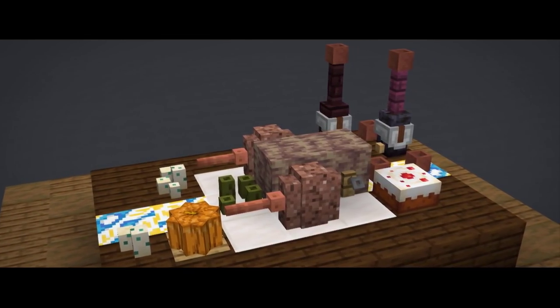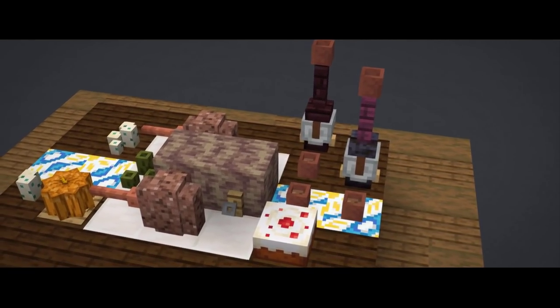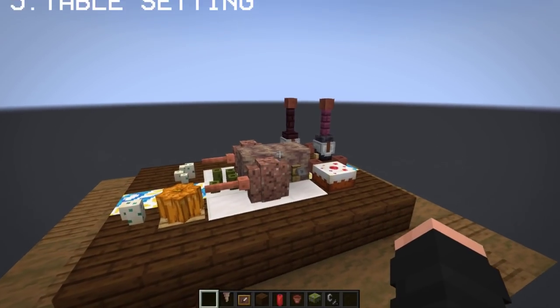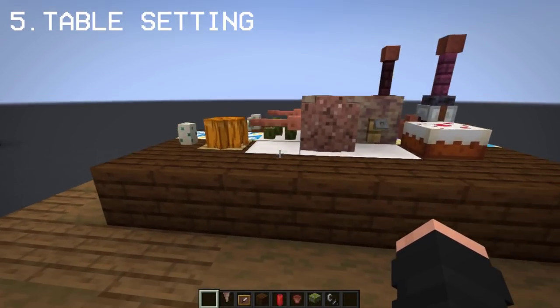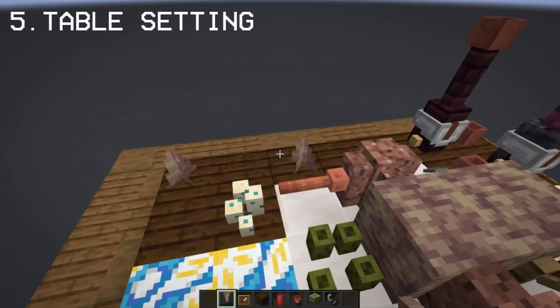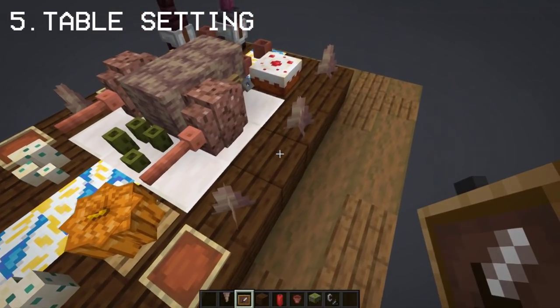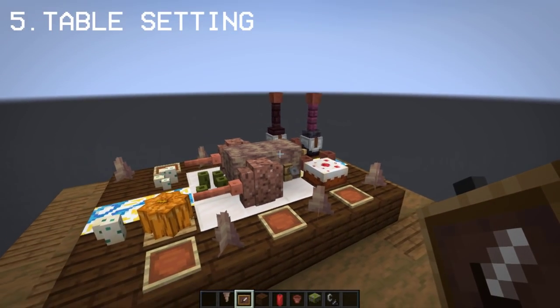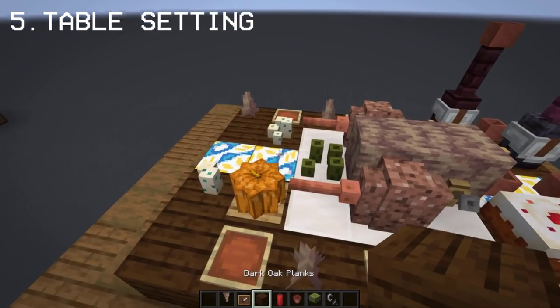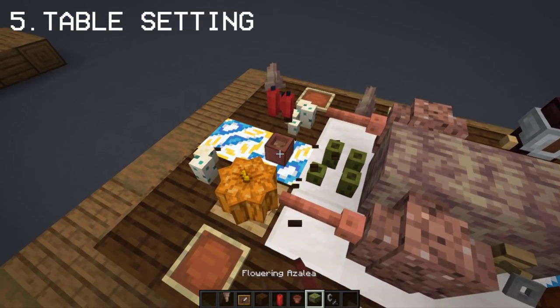Combining all these things to the table, it already looks lovely and ready to celebrate Thanksgiving. But there's one thing missing, and that's the table setting. So we're going to fancy up the table by setting up trip stones for folded napkins and item frames for the wooden plates. You can change them with an iron pressure plate as an alternative. Now combine it with cooked turkey, pumpkin pie, and wine so we have a lovely Thanksgiving table.